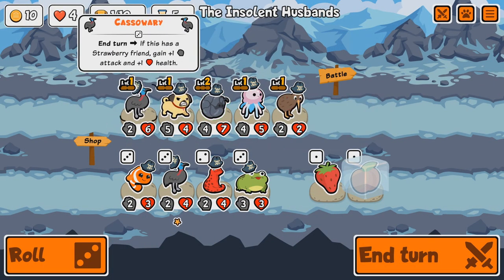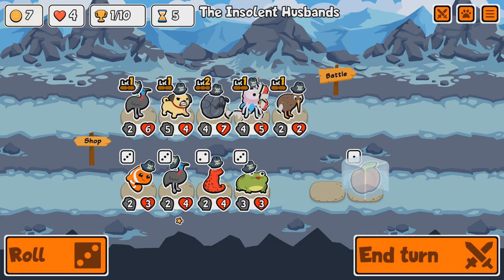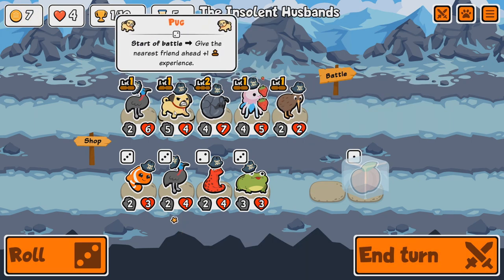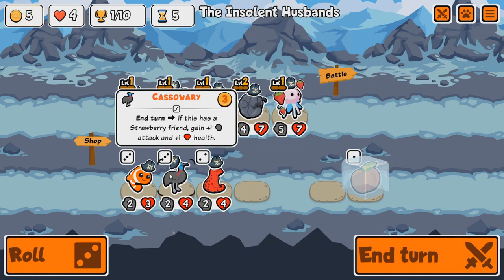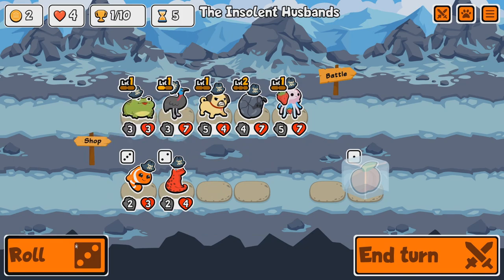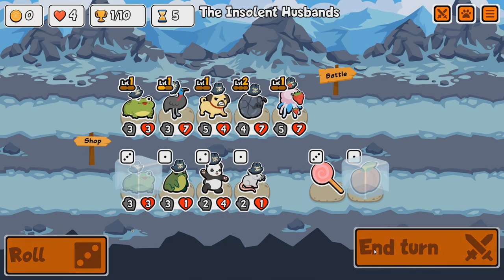Turn five. Toad is quite nice here. Let's give a Strawberry to you. Kiwi can go at this point — replace you with Mr. Toad. Get Cassowary in there as well. Gone on the Toad — that's quite good. Yeah, I'm fine with that.